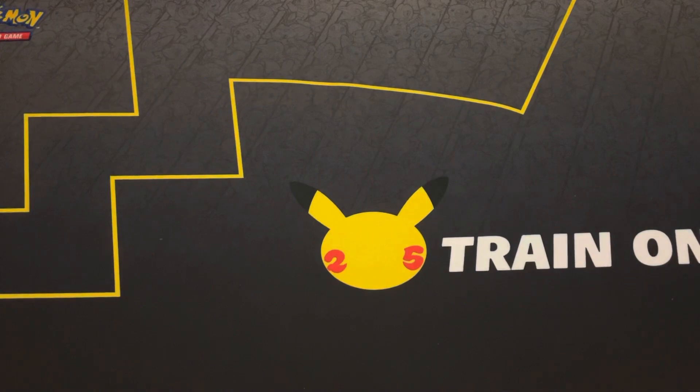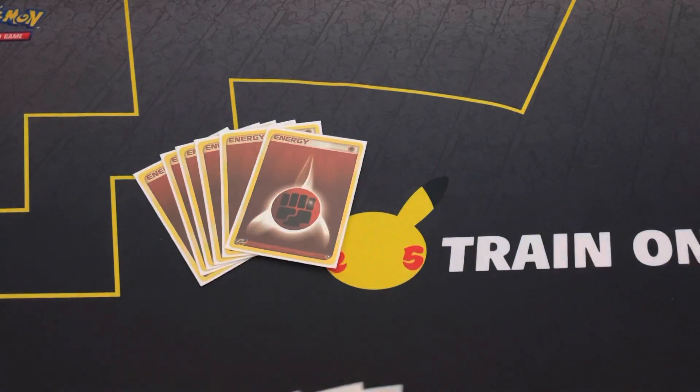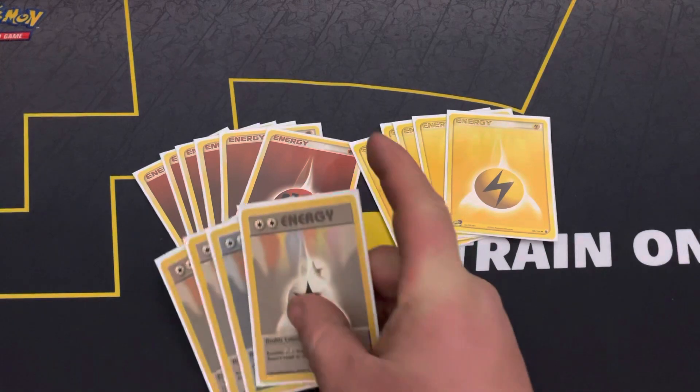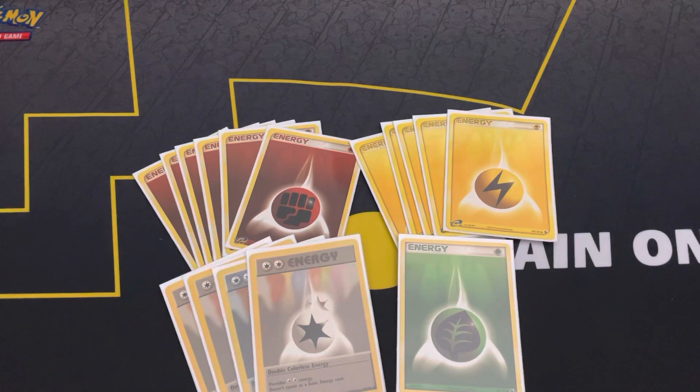Lastly, the energy: six Fighting, five Lightning, four Double Colorless, and a single Grass. The Grass is there for Swords Dance. The Double Colorless powers up Scyther's Slash, and can also be used as retreat energy for Hitmonchan and Electabuzz since it covers their two-retreat cost. The Lightning energy is for Electabuzz and the Fighting energy is for Hitmonchan.